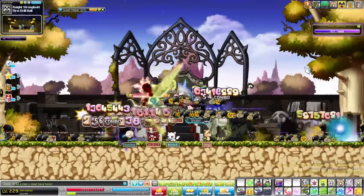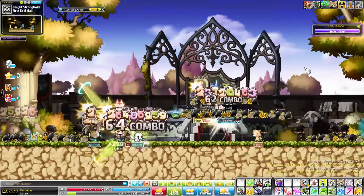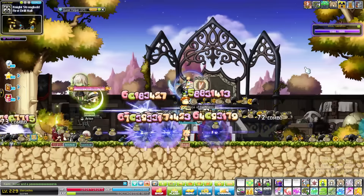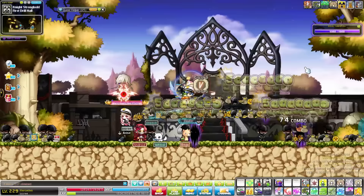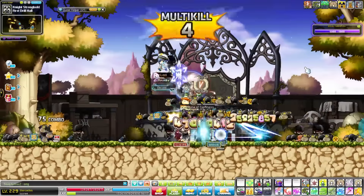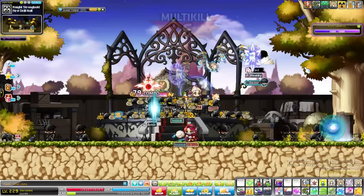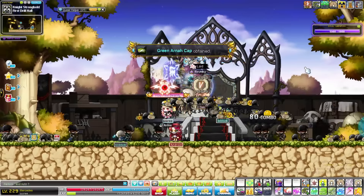They kind of look the same — I can't even tell. But at least you can get a skin if you like green. It's like puke green. Okay so Walt is at how many coins now?